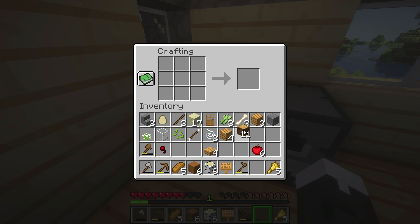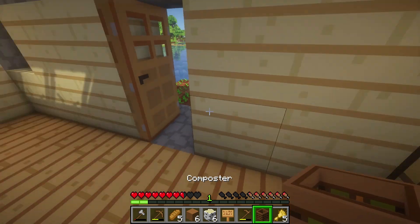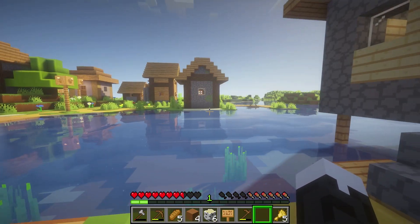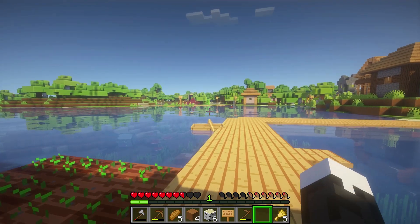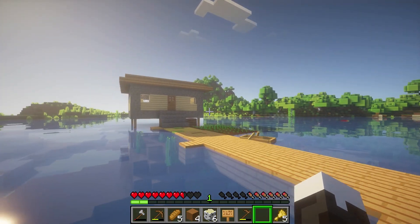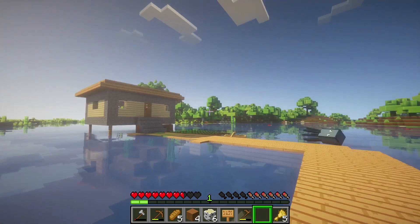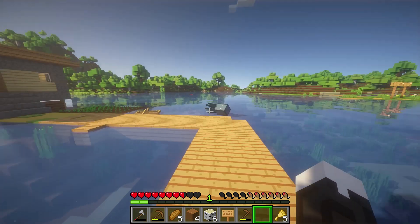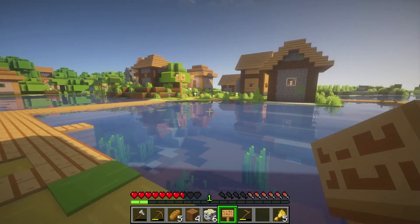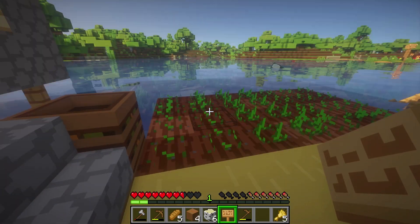The last thing to do is make a nice little composter so we can actually get a villager working here. I can't actually remember the recipe for it, but I know it's got something to do with slabs. There we go — I'm not a complete Minecraft noob. Let's put it there. I don't think there's any villagers around. Maybe I can just go and quickly find a villager and stick him in a boat. Actually, I think we'll do that next episode — we'll try and find a villager that can go in this nice little bungalow house.